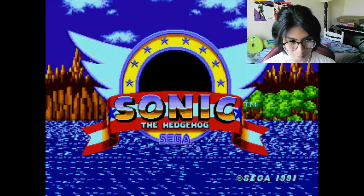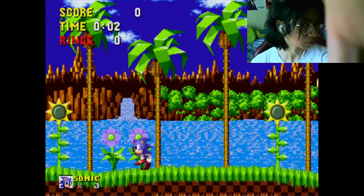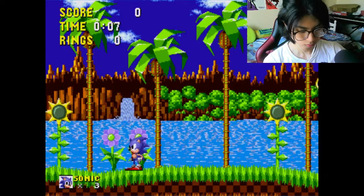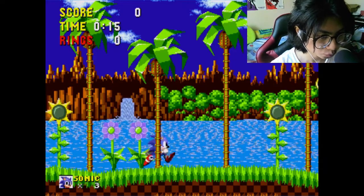Okay, let's play. So this is the first zone. There are three acts in each zone with a boss at the end of the third one. This is called Green Hill Zone — it's called that because it's mostly green. There's some hills; you'll see in a minute, trust me.